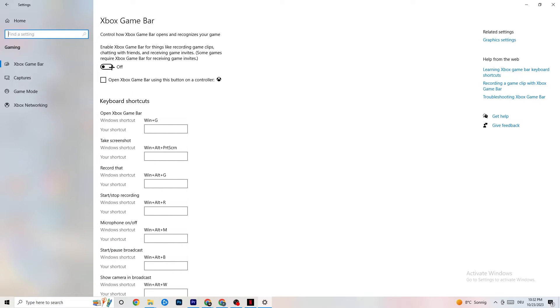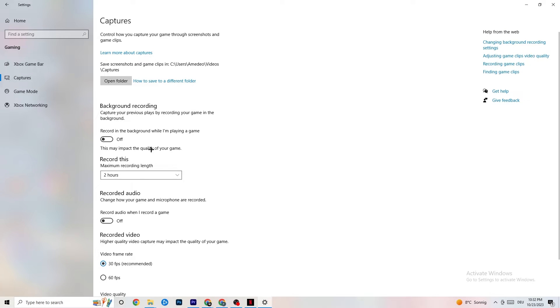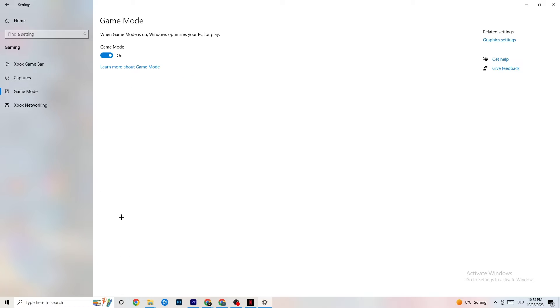Next, click on Captures. Go to Background Recording and make sure 'Record in the background while I'm playing a game' is turned off. If Windows is constantly recording in the background, it will negatively impact your game and cause crashing. If you want to record, use OBS or similar software instead. Also check that 'Record audio' is turned off — this also consumes significant performance.